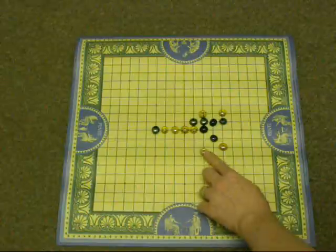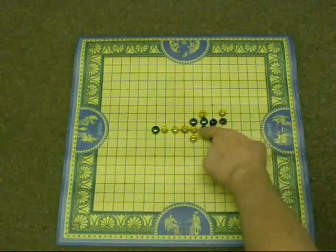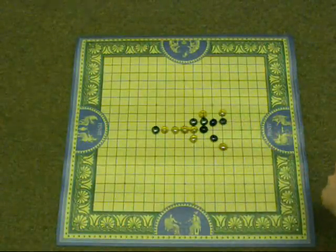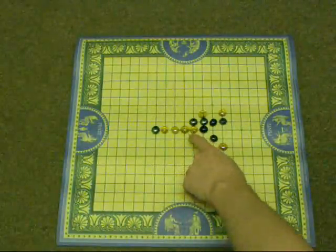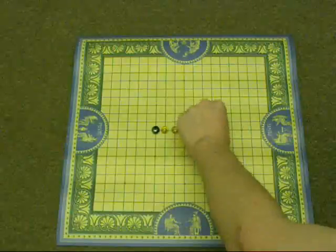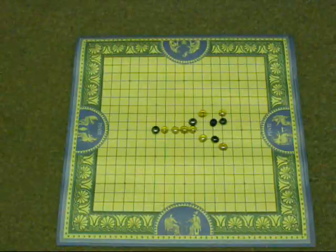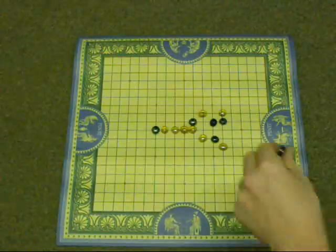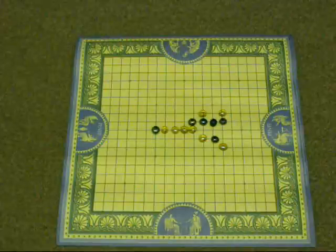Either I can put a stone here and capture both of those, or I can actually put a stone here, because as you can see, those two are also surrounded by yellow. I wouldn't want to put it here, because then black could play here and capture both of mine. I'll put my yellow stone here and take both of these black pieces. As you can see, that doesn't necessarily change anything, because black can and will just continue on and put his black stone back. There are cases where capturing like that still wouldn't make any difference.